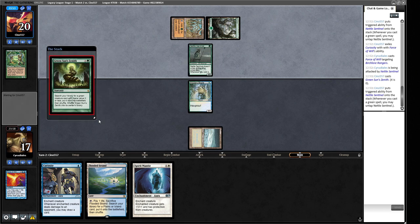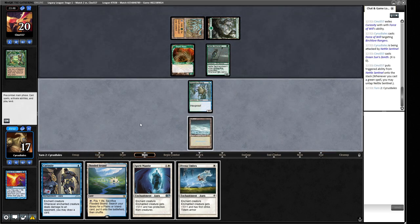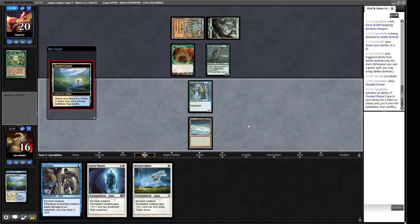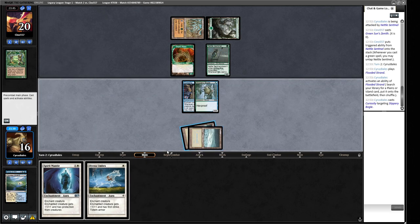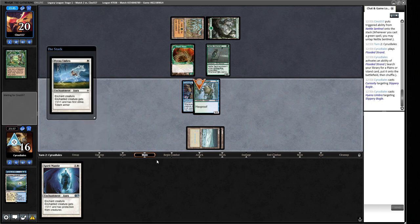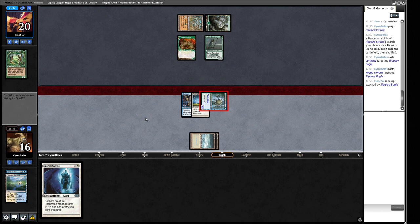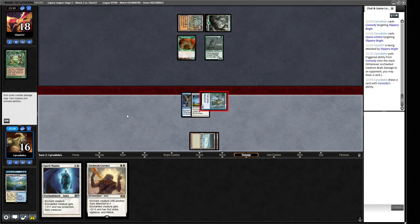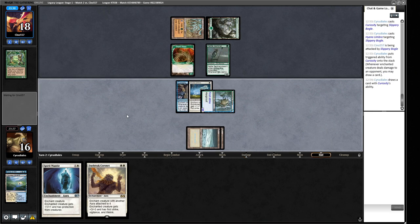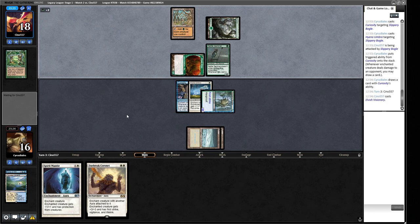A Green Sun's Zenith — they get Dryad Arbor. We're not attacking without putting something on our guy first. Hyena Umbra is a pretty good draw here. We get another Tundra, go blue on this one to make him Curious, and put Hyena Umbra on him for +1/+1 and first strike — they can't even double block it. Either I get to draw a card or kill one of their guys. We draw Daybreak Coronet, so next turn we can make our guy bigger with vigilance. Now they can throw guys under the bus but we Spirit Mantle away.